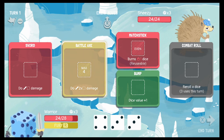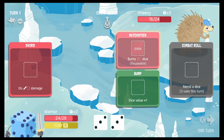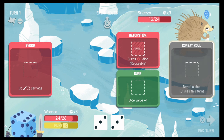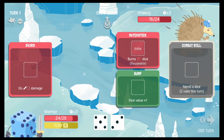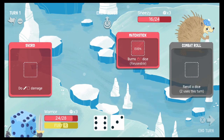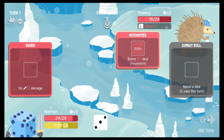We rolled a 4, so I'm going to use that with my battle axe. Hit him. We need an even number for the matchstick, so maybe I should re-roll. Let's go ahead and re-roll. That doesn't help. Oh wait, I can bump it! Let's bump it to 6. There we go. And then we're going to matchstick him — that burned him for 1.